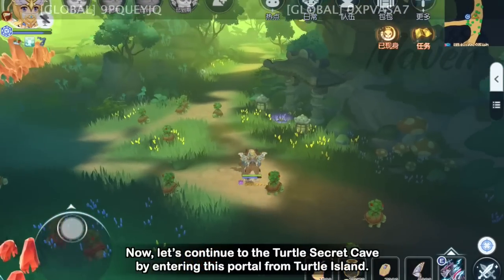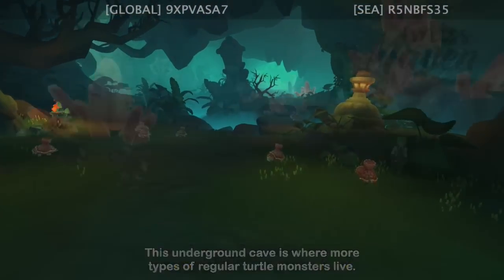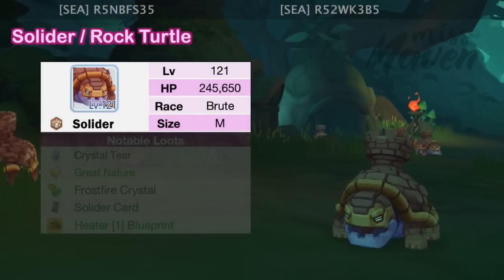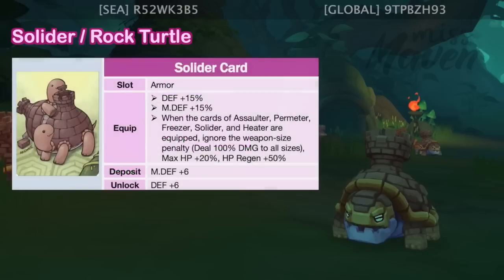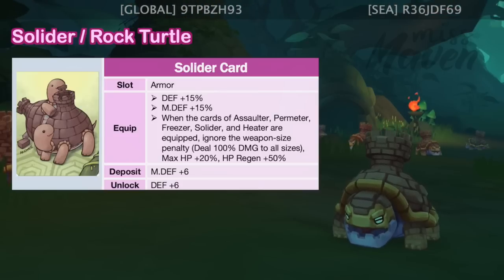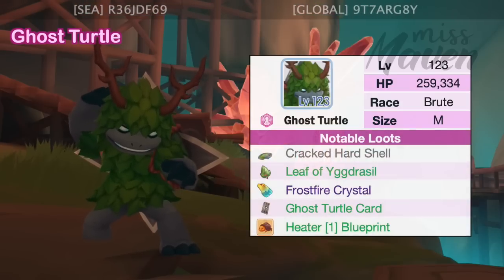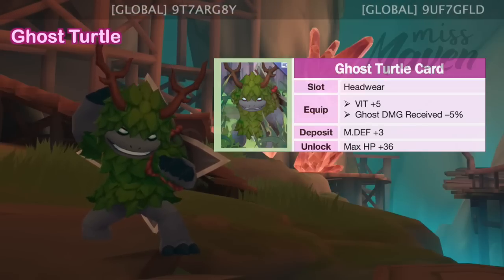Now let's continue to the Turtle Secret Cave by entering the portal from Turtle Island. This underground cave is where more types of regular turtle monsters live, and there are also rich Frostfire Crystal Mines in this spooky cave. There are 4 regular monsters that spawn here. First, we have the level 121 Solidar or Rock Turtle, which is of earth element, brute race, and medium size. Its usual material drops are Crystal Tear and Great Nature. The Solidar card is an armor card which increases both physical and magic defense by 15%, and it's one of the cards needed for the turtle card combo effect. Next, we have the level 123 Ghost Turtle, which is of ghost element, brute race, and medium size. Its usual material drops are Crack Hard Shell and Leaf of Iguasil. The Ghost Turtle card is a headgear card which increases VIT by 5 points and reduces ghost element damage received by 5%.